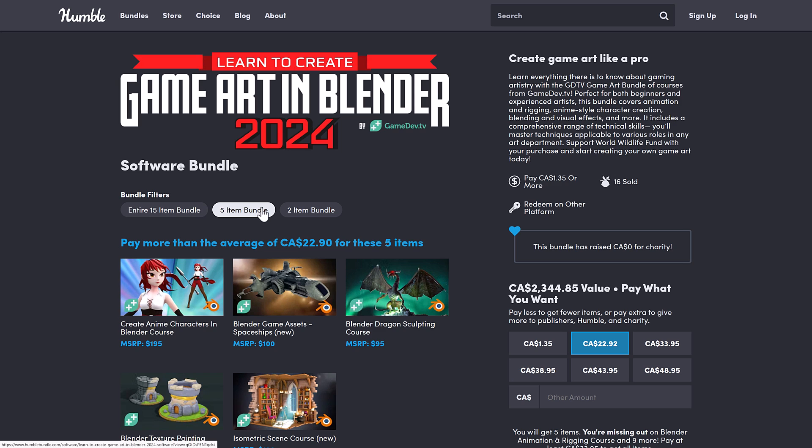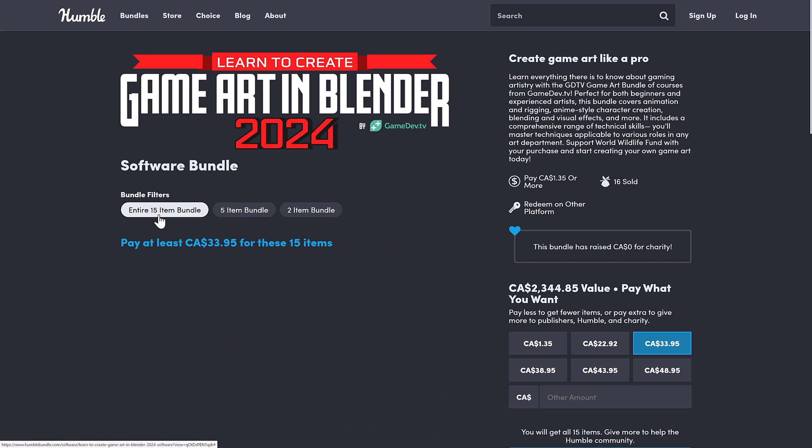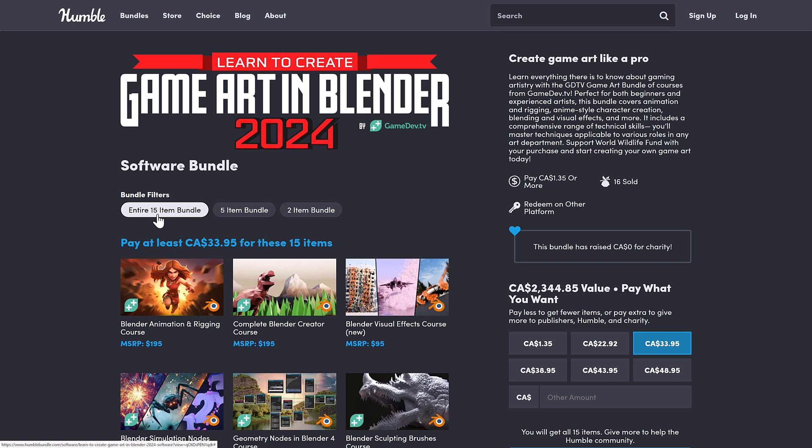Then there's the median value tier, which generally doesn't make much sense — it's like a dollar or two off the full price and you get ten fewer items. But in addition to the first two courses, you get the Create Anime Characters in Blender course, the Blender Game Assets Spaceships course, and the Blender Dragon Sculpting course.